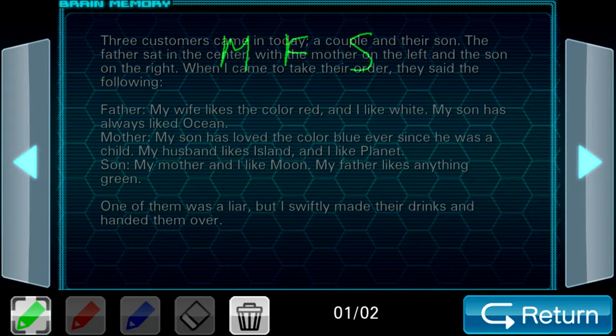So then we say: what if the mother is lying, and the father and son are telling the truth? Does that lead to any contradictions? The father says I like white, and the son says my father likes anything green. So that would immediately lead to a contradiction. I don't think we can say the mother is lying.